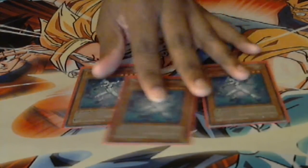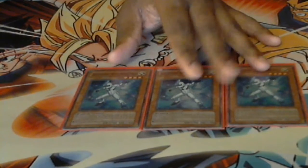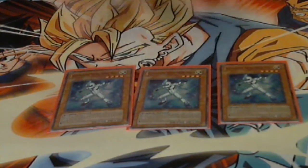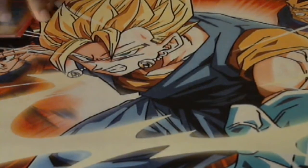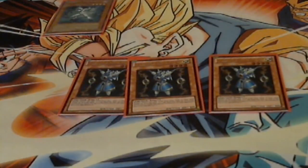Three Neos Alias — basically a 1900 normal beat stick in the deck. You guys should know what it is right off the bat from just seeing these. A light hero beat, and it's big. People have a hard time getting rid of it sometimes. Three Thunder King Ryo — stops searching, special summons, and all that good stuff. And as usual, a big beater.